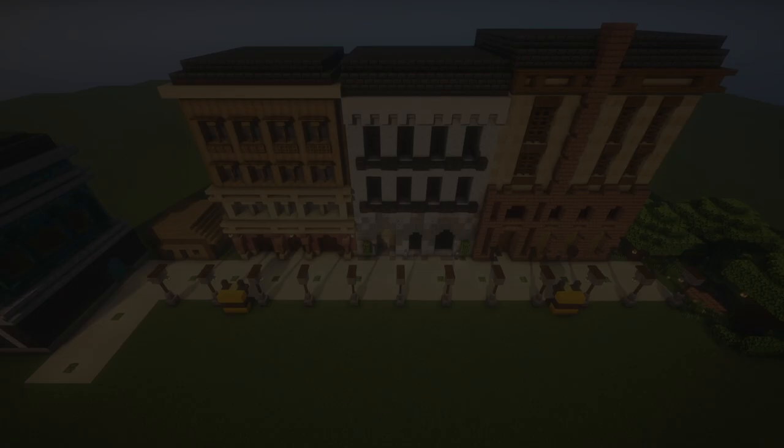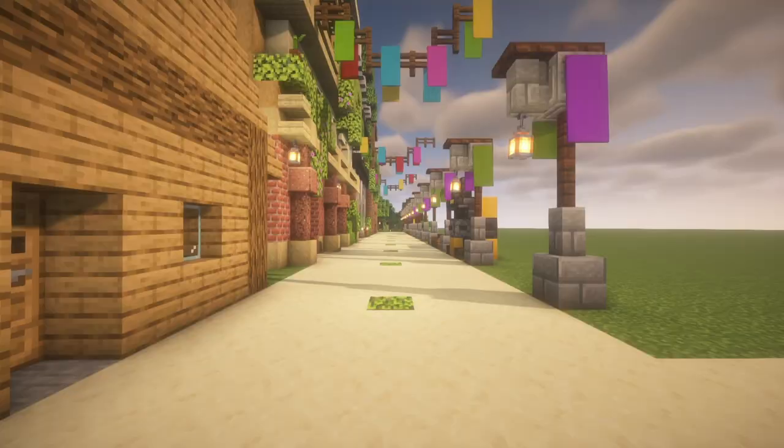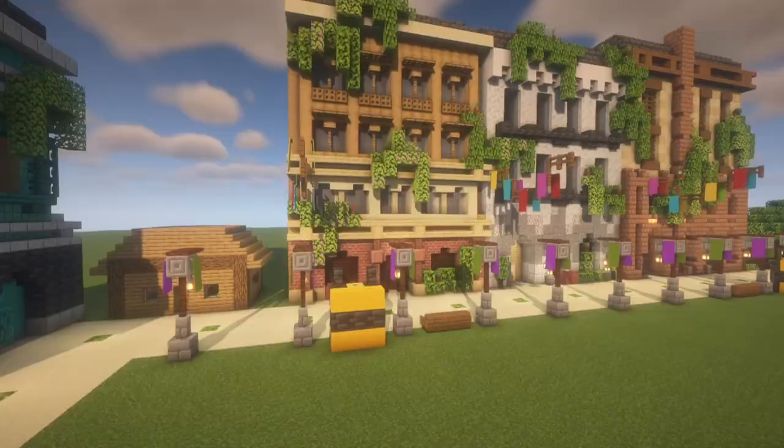Number 4: the walk should be interesting. Hopefully this is self-explanatory. Now that our street is useful, safe, and comfortable, let's spruce it up with some decorations, art, color, greenery, and all sorts of details that Steve can admire and enjoy on his way to go fishing. Okay, this is perfect. Now we have a very interesting road.